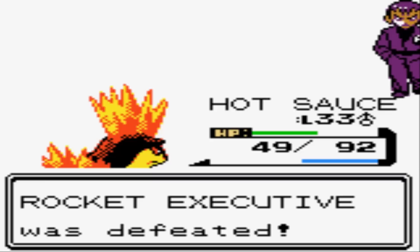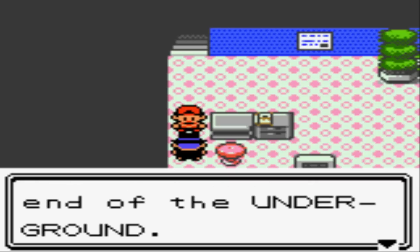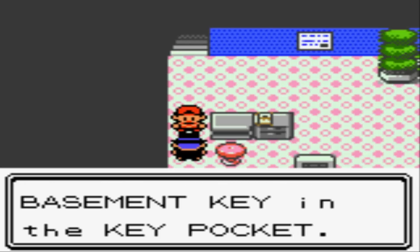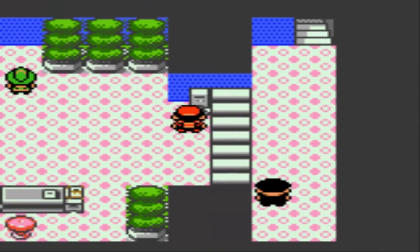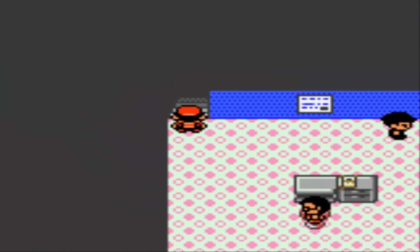The imposter says: 'Okay, I'll tell you where he is! We stashed the real director in the underground warehouse — at the far end of the underground!' He then gives us the Basement Key! I didn't even ask for it — he's giving me everything I need. This guy could've 100% just said 'I'm never gonna tell you!' and used an escape rope. But no, he literally just hands you the Basement Key. We still need to get the Card Key in the basement — and you wonder why people hate this portion of the game.